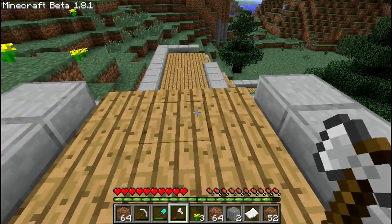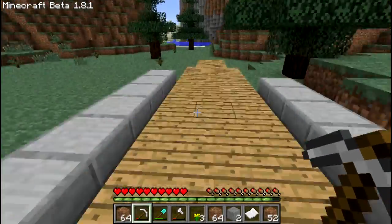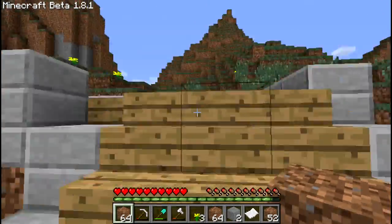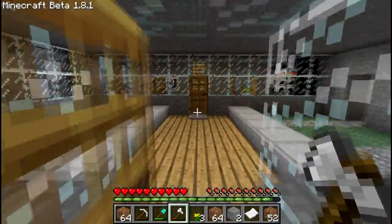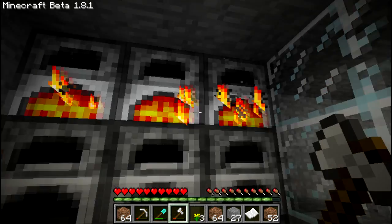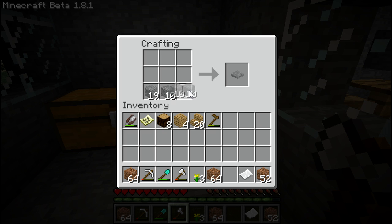Another episode of Minecraft. I've been working on this pathway here, gone around, and didn't have enough smooth stone to finish off the edges. I think it's coming along nicely — we need one here, so I'm cooking a bunch of smooth stone right now. I think I have like three stacks over there cooking. Let's grab them and make some half slabs. Okay, so we have 39.